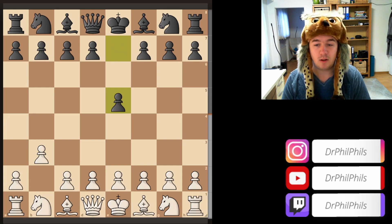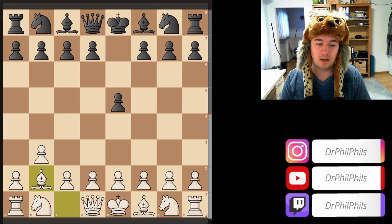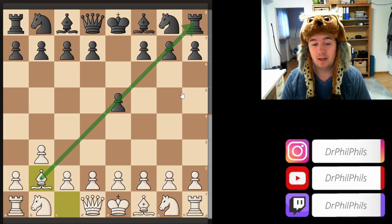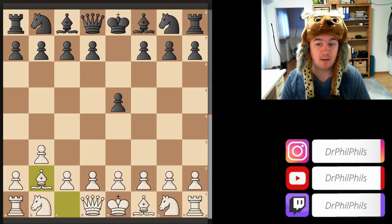So we have e5, one of the main responses — d5 is also possible. We have bishop b2, and the opening relies on this very nice bishop, which you don't want to block and which is going to very nicely control this diagonal for the rest of the game.